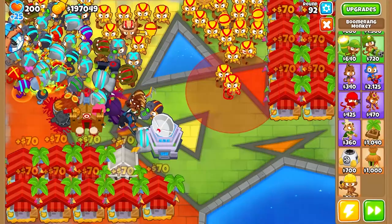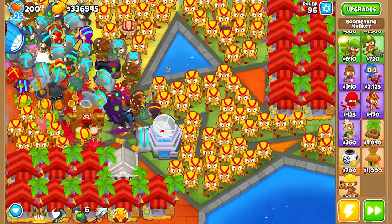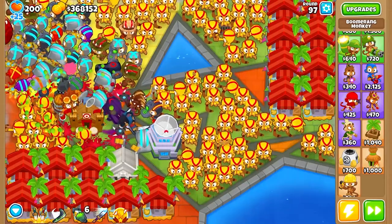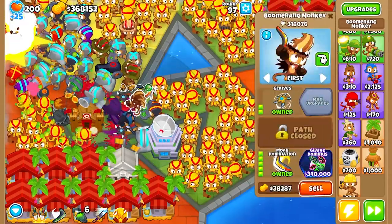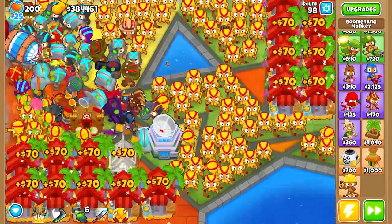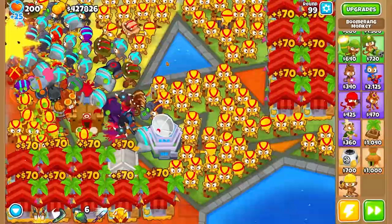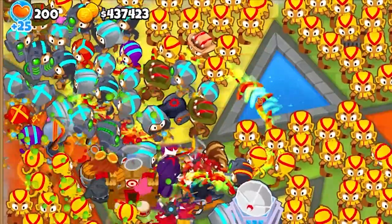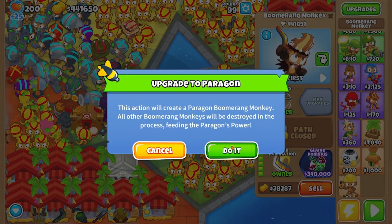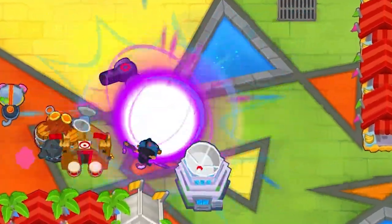Time to let those run while I place more boomerang monkeys. ZOMGs, DDTs, ABCs — none of it matters, they all die the same. It's round 97 and I just happen to have enough for the Glaive Menace. You know what, let's wait till round 99's over — what better introduction than to go against the big bad purple man himself?